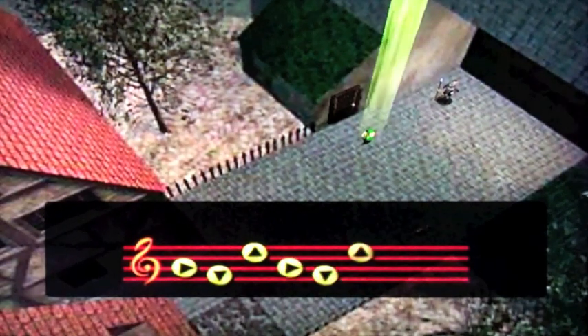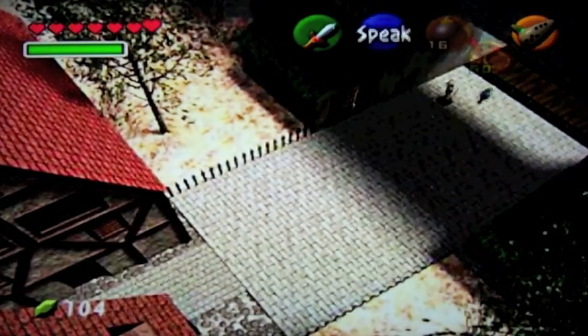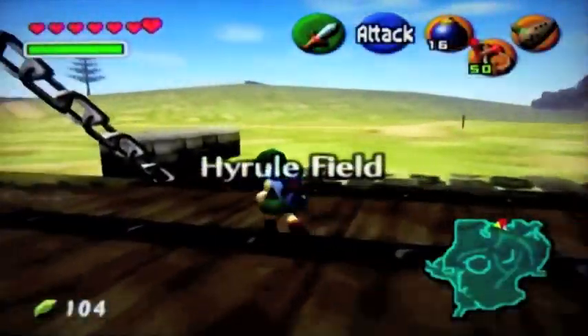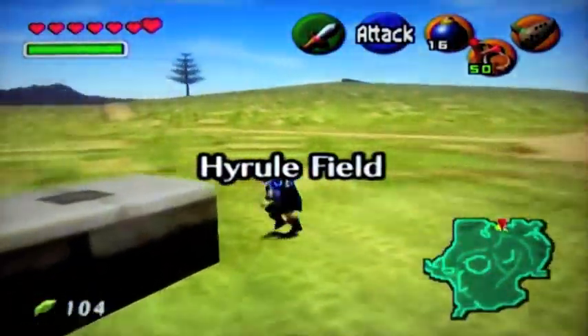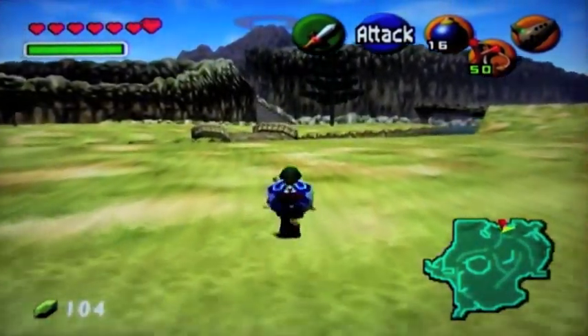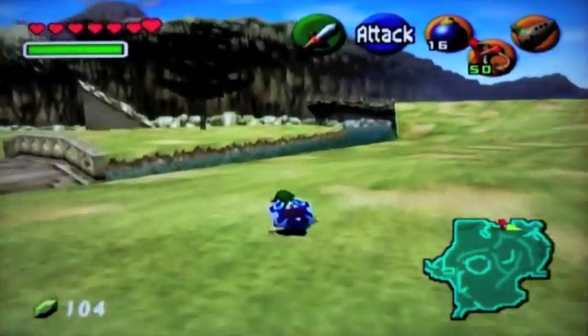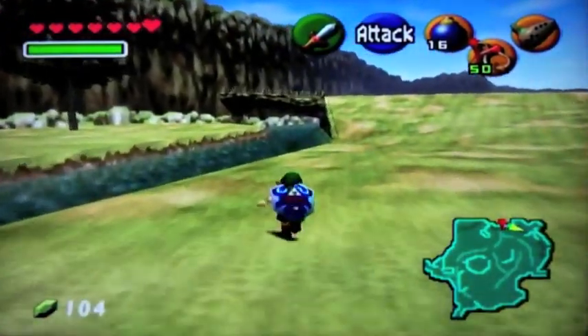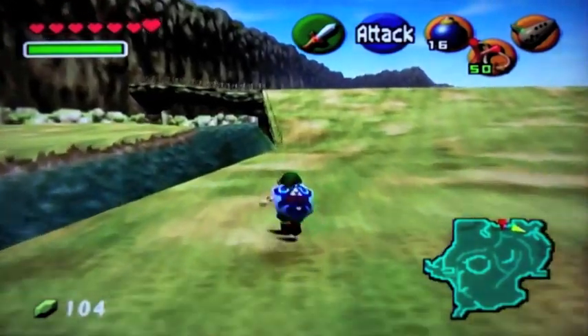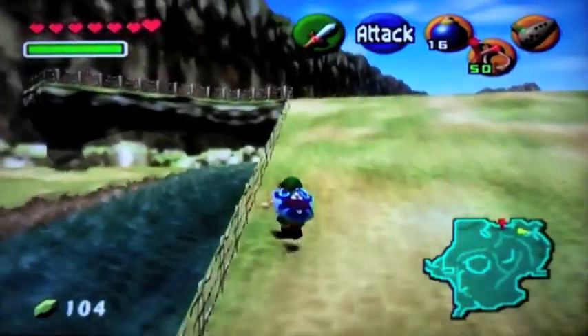I'm pretty sure I have to make it daytime now, because that guard won't let me leave unless I do. Now that it's day, we can actually leave and have the Hyrule Field. The next place you're going to want to go — you know, when I was little it took me a while to figure this out because they really don't tell you that well — is to follow this river right here from Hyrule Castle to wherever it leads. This will take us to where we need to go next.